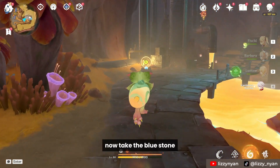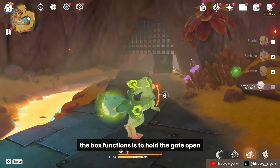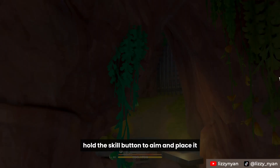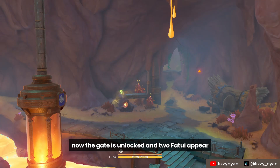Pull the box using Yunkasar skill until it reaches the edge. Now take the blue stone. The box functions to hold the gate open so we don't get locked inside. Take the blue stone to the machine. Hold the skill button to aim and place it. Now the gate is unlocked and two Fatui appear.